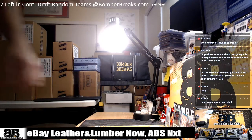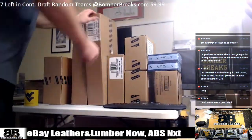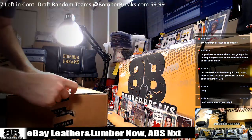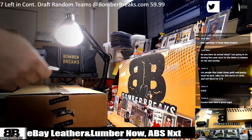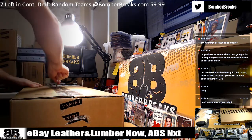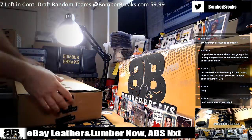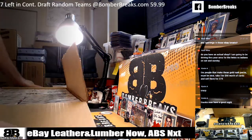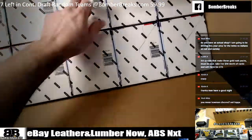I've got two cases here of Leather and Lumber — odd left, even right. We'll pick our five boxes from one of those two cases, and even, so the one on the right will be our case. Let's pick our five boxes out of there. Whew, I forgot how huge these cases were. All right, let's pick our boxes guys — I've got a ten-sided die, one through ten.